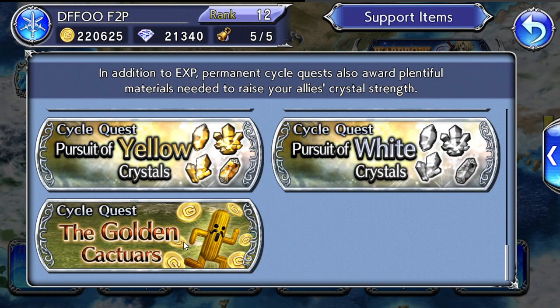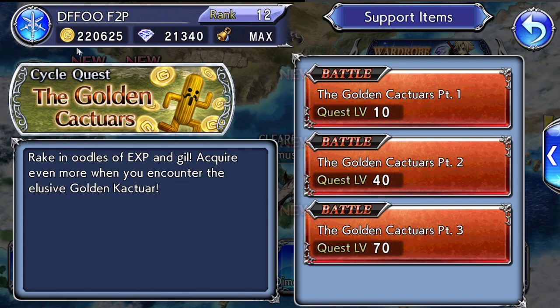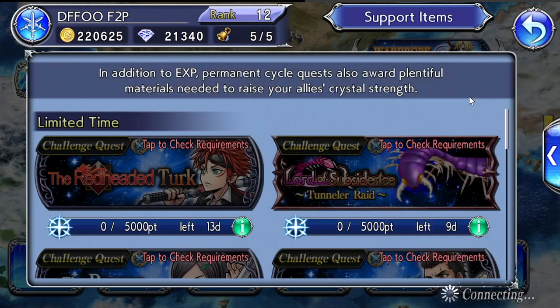You can also farm gil using the same method — the cycle quest Golden Cactus at the bottom. Gil becomes very important for developing your armors and weapons. The higher-tier quest gives even more XP and gil. Once you have a character like Cloud that can complete it, go for it and farm gil when you need to. My tendency is to burn through resources and then farm when I run out — you don't need to farm constantly.